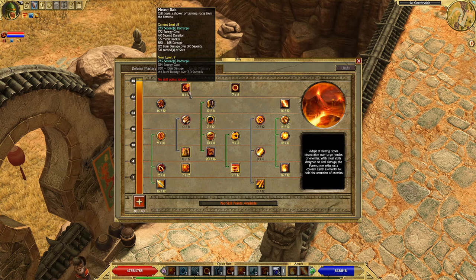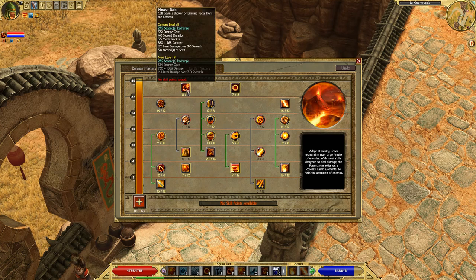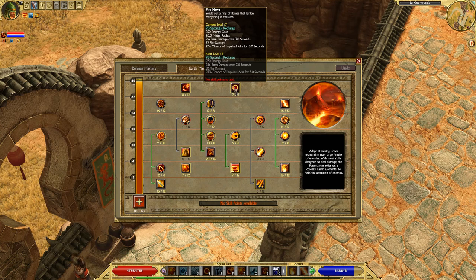Meteor Rain is one of what I'd consider a bread and butter ability in earth mastery for this build. It calls a bunch of meteors down from the sky that deal damage to any enemies in the area, and it also has a chance of inflicting stun — I'm pretty sure it's a 100% chance, though that will be modified by the enemy's resistances. I like to use this ability when I run into a group of enemies, dropping it on top of them, and a lot of the time it one-shots the whole pack.